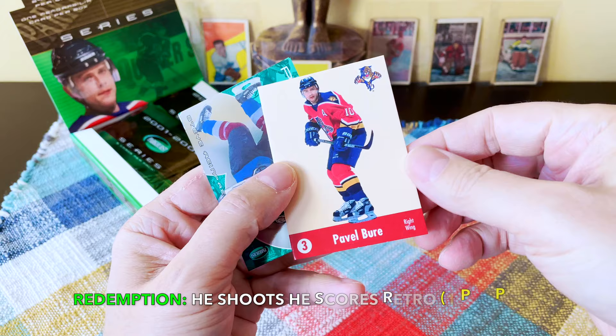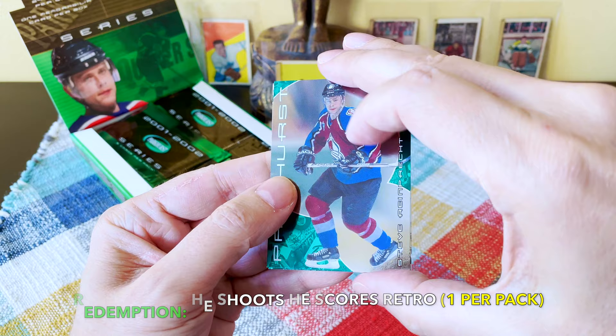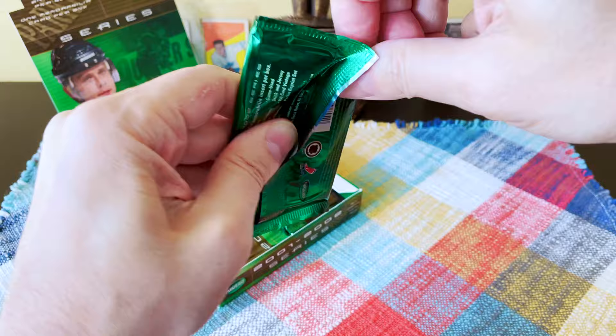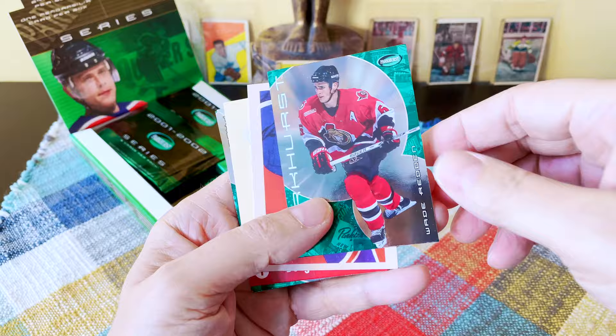Here is one of the reprints — this is a redemption offer reprint, really really cool — as well as a Steve Reinprecht. These cards are sticking pretty badly. There's also a Travis Green, coach Green. Let's pick pack number two. Going to have to unglue them all as we go. There's Martini, there's a Wade Redden.